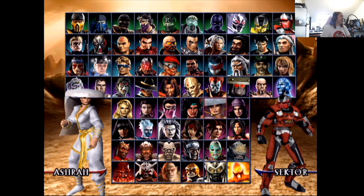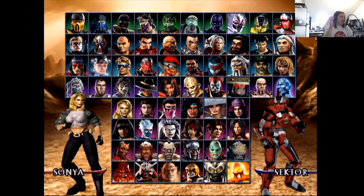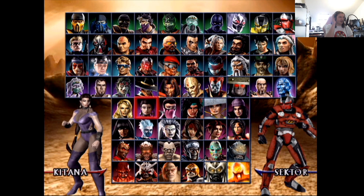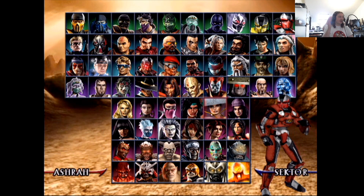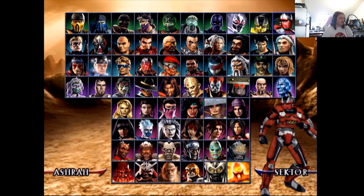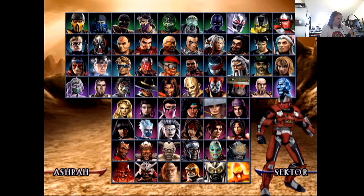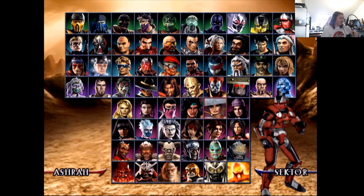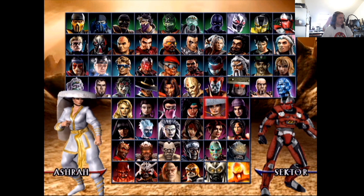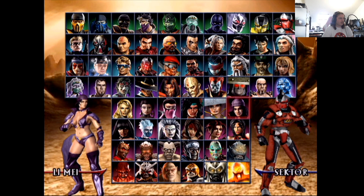Ashrah — looks like she's coming back. I should mention: Sonya is a cameo in the new game, Kitana and Mileena are both playable, Jade is also playable. Ashrah — I prefer her with the hat. Her design without the hat is just less clothing, so that one's a four. The hat version is probably a seven — I actually do like the hat.